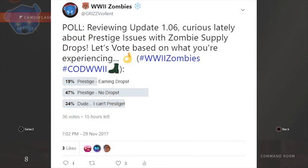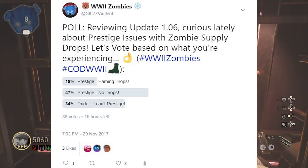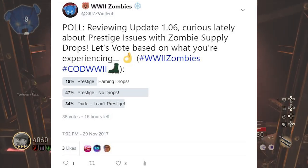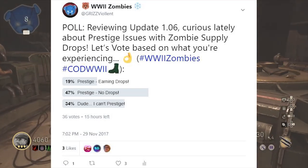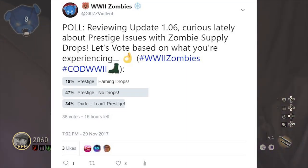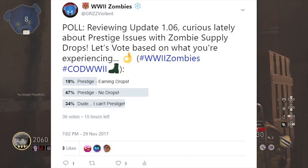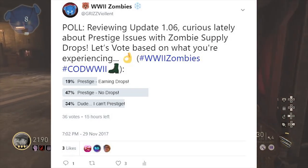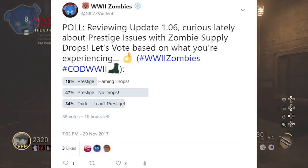Moving over to the Twitter poll I hosted — reviewing update 1.06, curious about prestige issues with zombie supply drops. Some people did say they were earning drops, but a majority of people out of 36 votes — 47% said they were not earning drops after they prestiged. I'm also interested in the 34% that said they didn't even get an option to prestige. It just froze on them — a whole other type of glitch replacing earning supply drops.